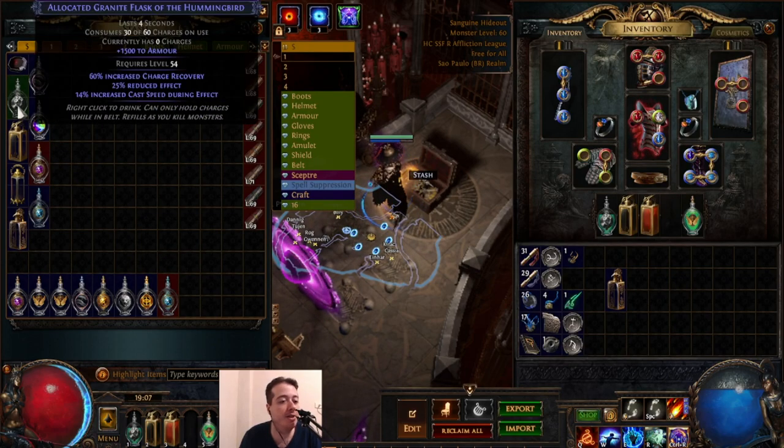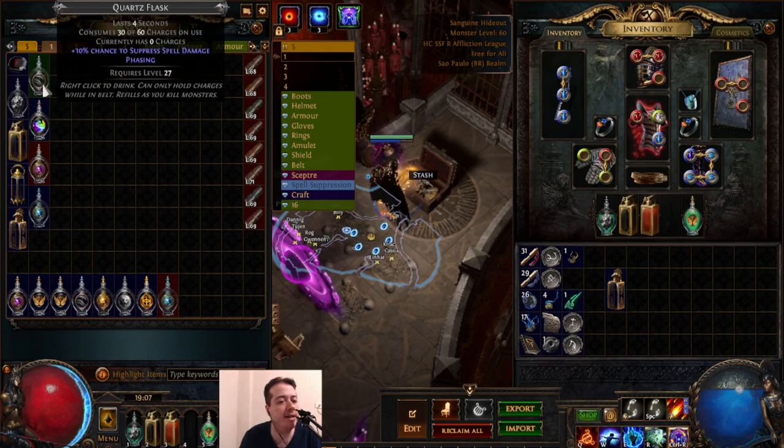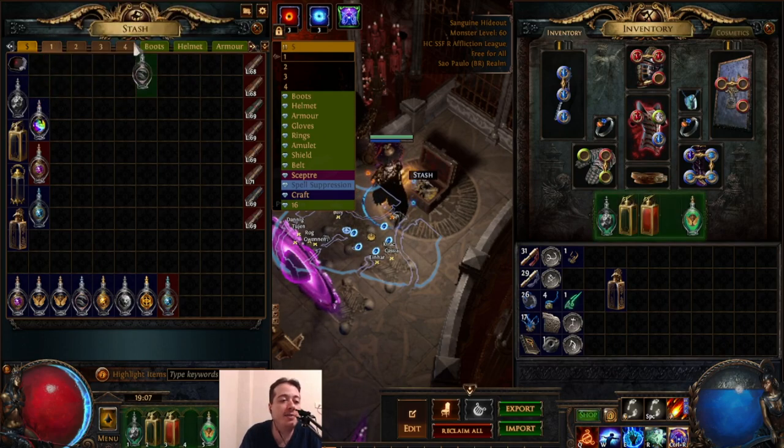Instead of that flask, I have plenty of options — I've dropped many flasks on my hardcore run. I think phasing is something I'm missing, and phasing can sometimes be key to survival. There are times where mobs can have haste, or have modifiers making them temporarily invulnerable like immortal shrine or immortal rare modifiers. Playing Firestorm, the damage isn't instant — the two-second duration has to play out fully before the mobs die, so phasing is very important.